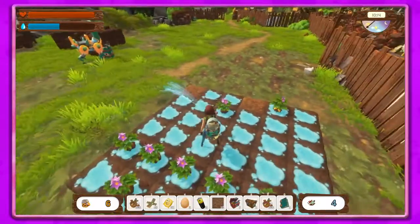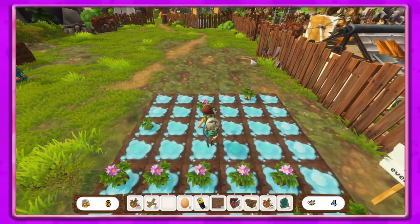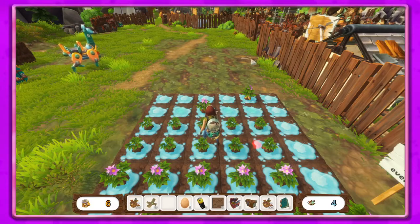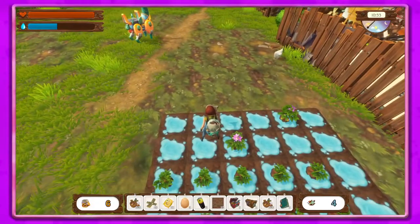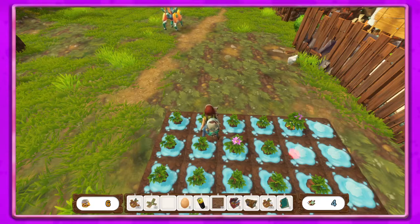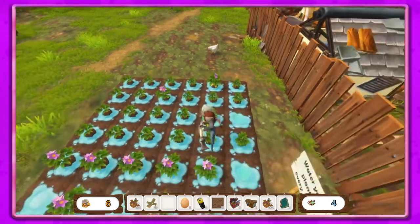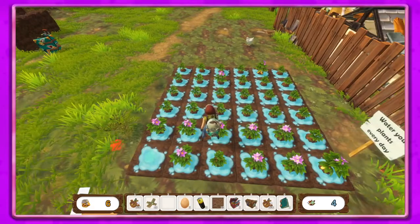Let's go ahead and plant these. The only problem with the water is it makes seeing the little dots on your crops harder. You see those dots — the ones you can actually reach are green and the ones you can't reach are gray. You can still see them, they're just not as obvious, which isn't horrible but it is something different.